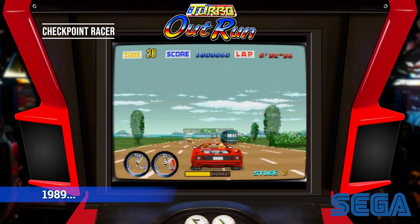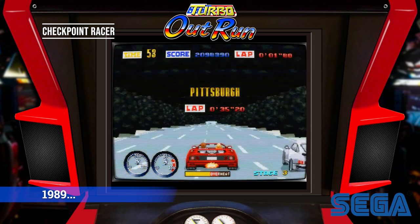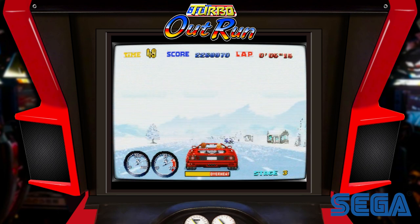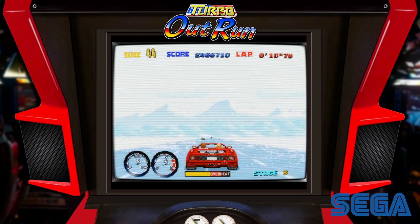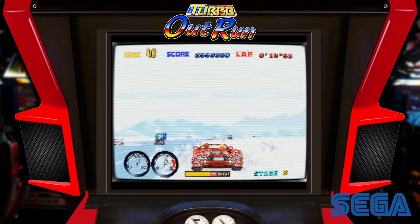1989. Turbo Outrun by Sega. More car, more road, more action. The courses are raced straight forward in several sections, consisting of four stages each with no fork roads. The most notable difference over the original is the addition of the turbo.